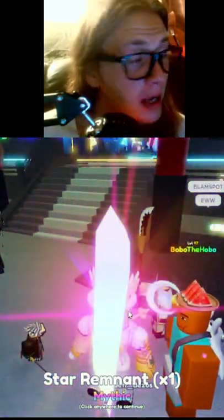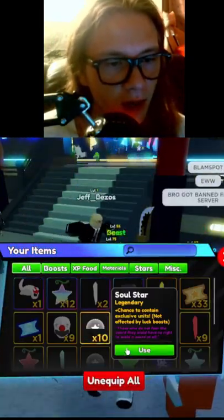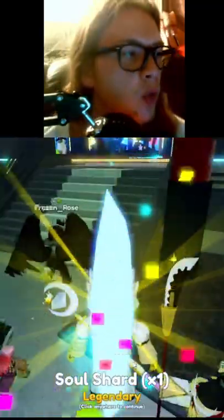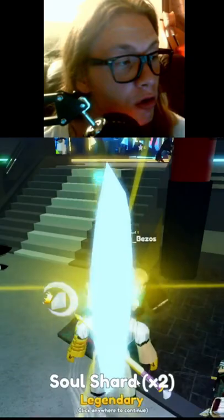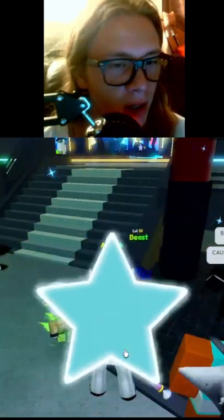I believe Itch-ago is from the first drop. Star remnant — we'll take that for some free stuff. Oh my gosh, three shards though, dang. We got 10 more to go, hopefully we can pull Itch-ago. Oh my gosh, one soul shard — two soul shards, we got ripped off, dang.